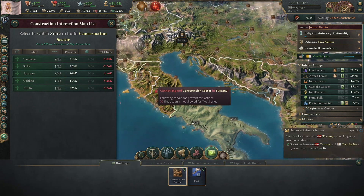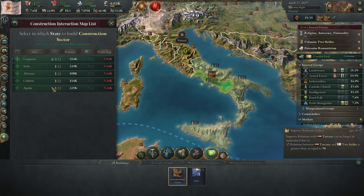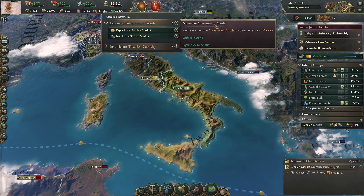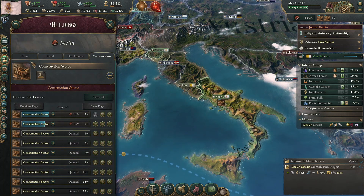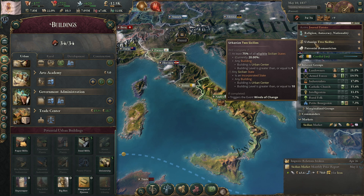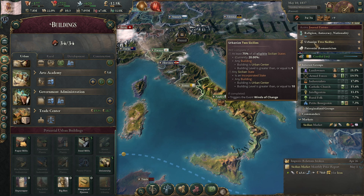Industrial sector — they want to expand. Peasants. Give me a 10 — go up to size... make it size 11, or I think it'll be size 14. Just build that as quickly as you can, please and thank you. Because in order for us to urbanize, we need an incorporated state with a building — urban center — with a building level greater than or equal to 10. Every — well, 75% of our states need to have an urban center in them.